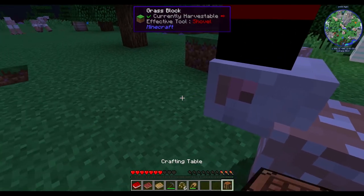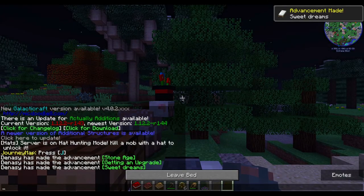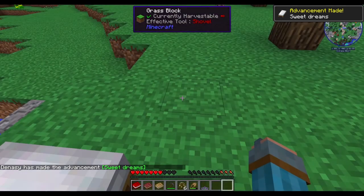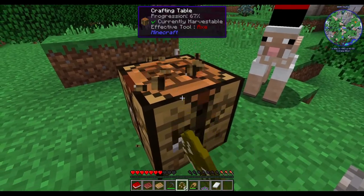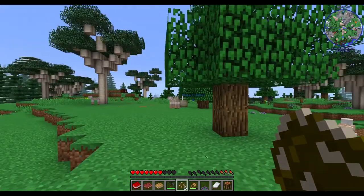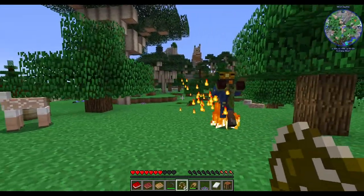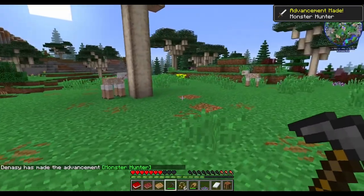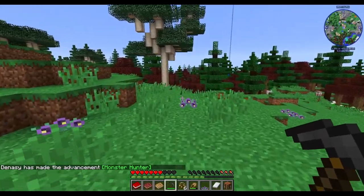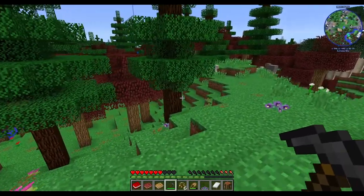Now we just need to make a crafting table and a bed — hopefully before any creepers show up. I forgot to get something to drink earlier, but we got a bed. Let's see where home is. I'm hearing a zombie — let's get out of here. He was a zombie villager of course, and a nearby villager. Okay, we need to slowly pace back home and not die.